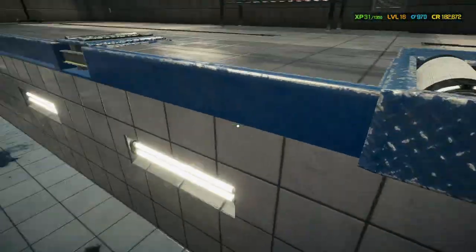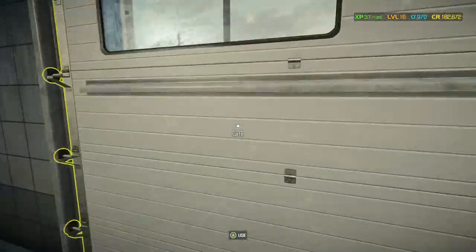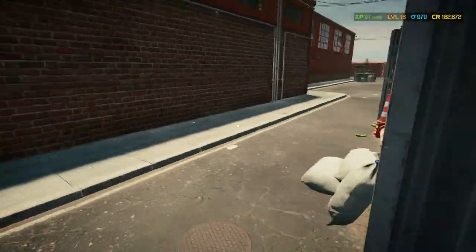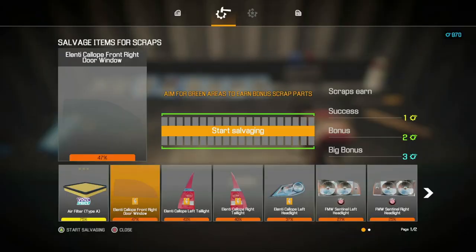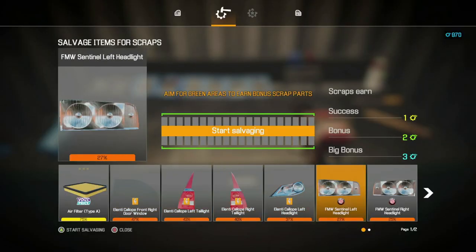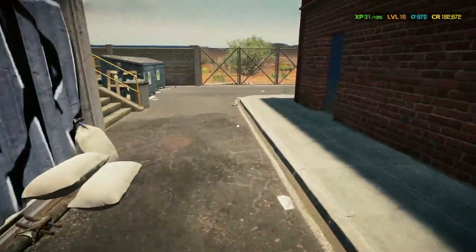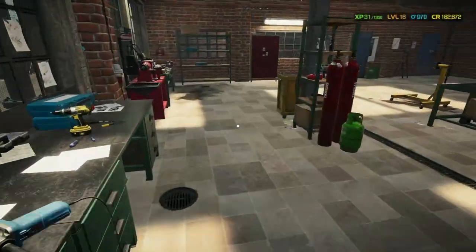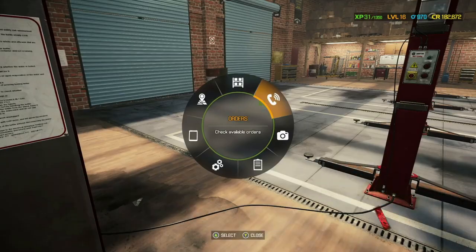And also I'll just show you the salvage unit I've got here, which is just a storage container where you convert parts you no longer want or need for repair and upgrade credits — the blue ones in the top right corner. I've got 970 there, and you can upgrade parts to one, two, and three stars. We will do a video about that, but for now let's get on and start the story mode job for the Bolt Cargo.